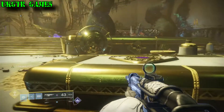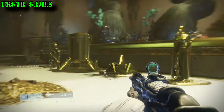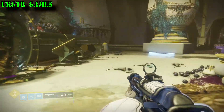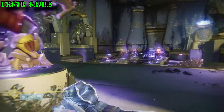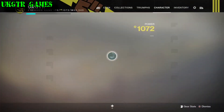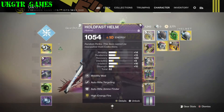Real quick, this is the light flex of my trophy room — yes, I do have the Bad Juju catalyst. It was a lot of work so I do recommend going ahead and knocking that out; you'll feel much better when you do. But all right, back to business — sorry about that quick flex.